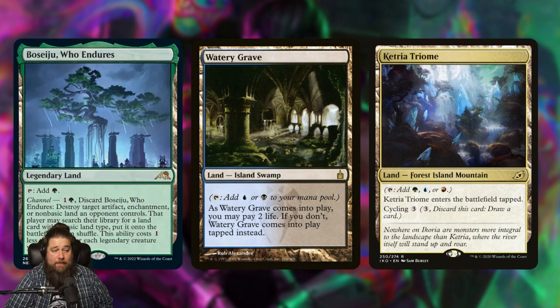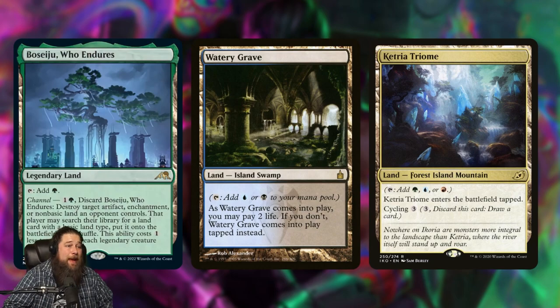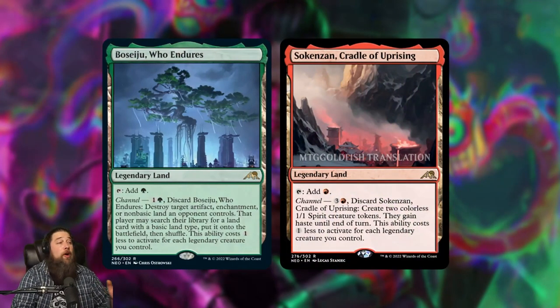The only downside of Boseiju is it doesn't give your opponent a basic land specifically — it's a land with a basic land type, so they can grab a Watery Grave, a dual land, or a Triome. There is some mana fixing involved. But worst case, if there's nothing good to blow up, it's an untapped land that adds colorless mana. I think this entire land cycle is staple-level from Standard all the way back to Modern, maybe even Legacy, definitely in Commander. These cards are absolutely bonkers and will see a ridiculous amount of play — probably really in demand and pretty expensive.